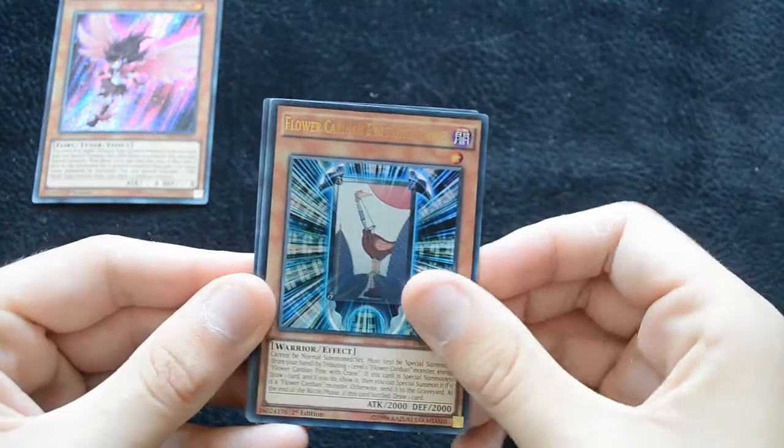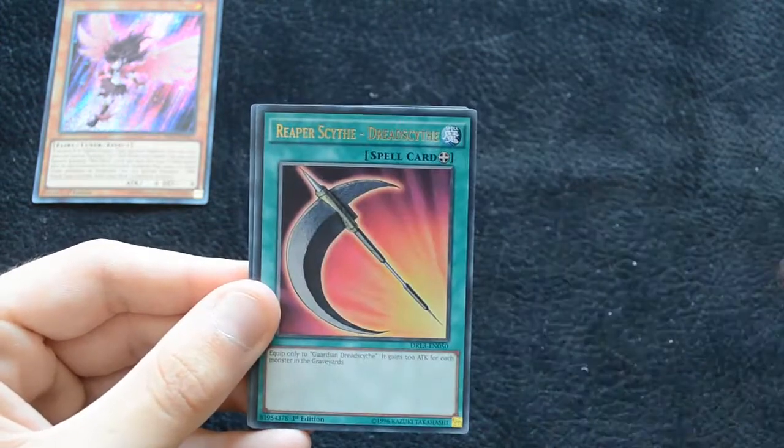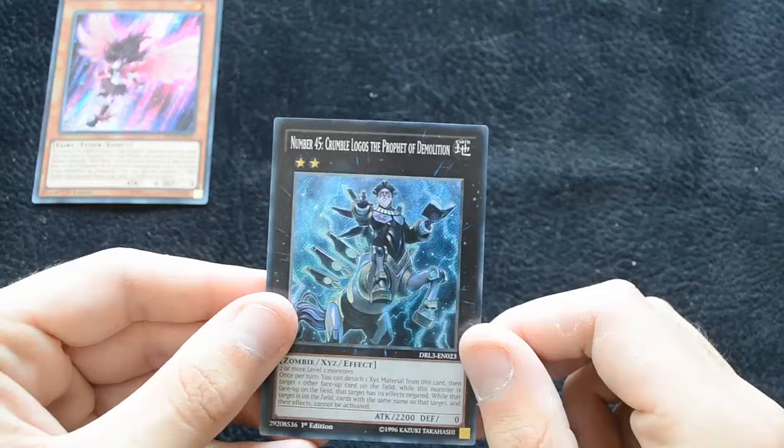Then another Pine with Crane, another Paolonia with Phoenix, another Time Magic Hammer, another Reaper Scythe, and another Number 45.